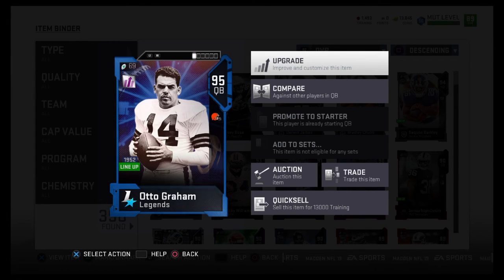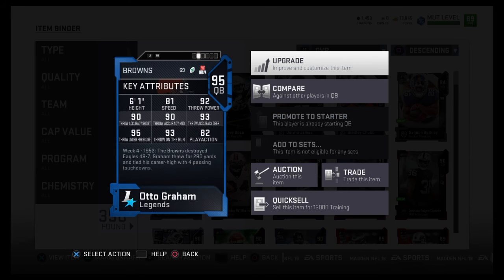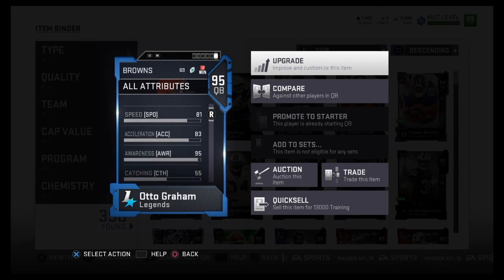What's up guys, so it has been a while since I made one of these, but here we go. Otto Graham 95 overall, no chemistry boost of course, just the base card itself with 81 speed, 92 throw power, 90 short, 90 mid, 93 deep throw, 95 under pressure, and 93 on the front.